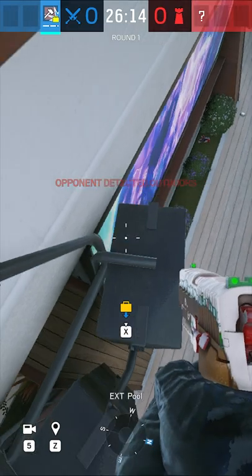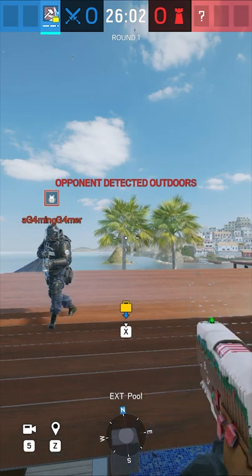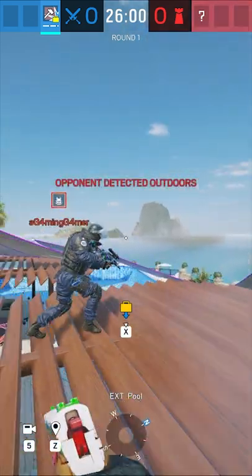Once you do that, jump on top of the DJ booth on Coastline, drop on top of the speaker, look towards the right side of the palm tree where you see the little gap of light, and you'll be able to sprint on top of the cabanas.